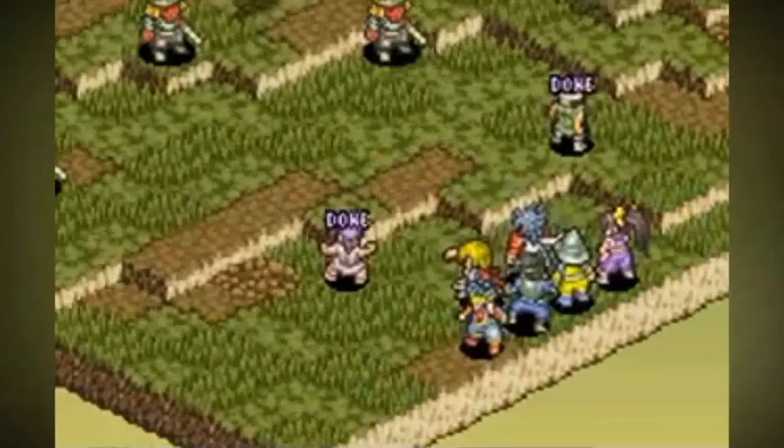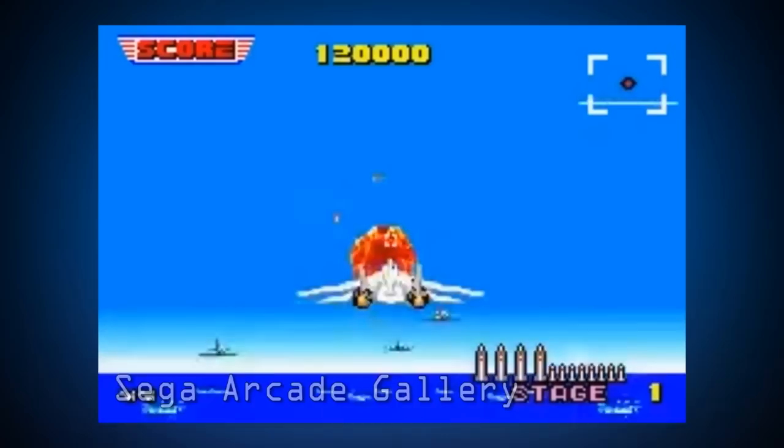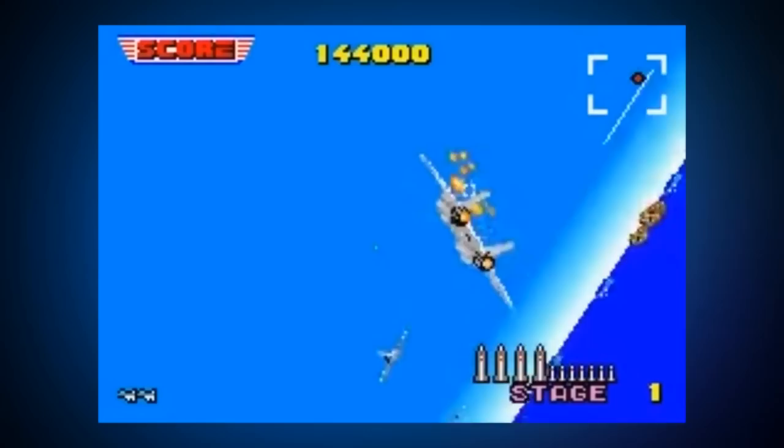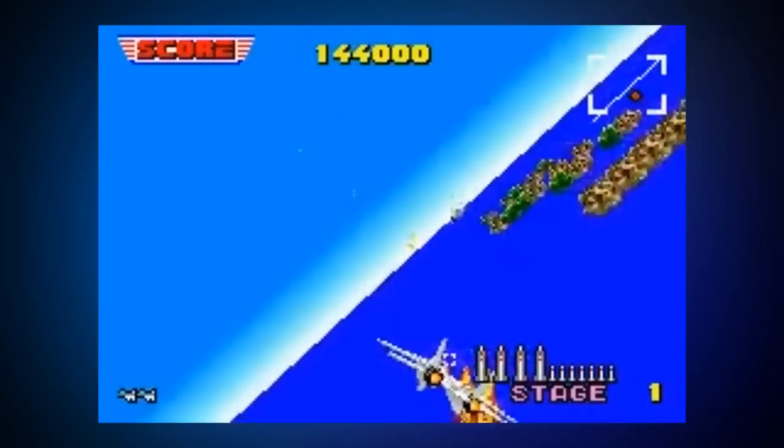SEGA Arcade Gallery is a compilation of four SEGA arcade games ported to the GBA. The game includes old favorites such as After Burner, Super Hang-On, OutRun and Space Harrier. It is cool to see the SEGA titles located on one GBA cartridge, thus making this game a great procurement for anyone's GBA library.